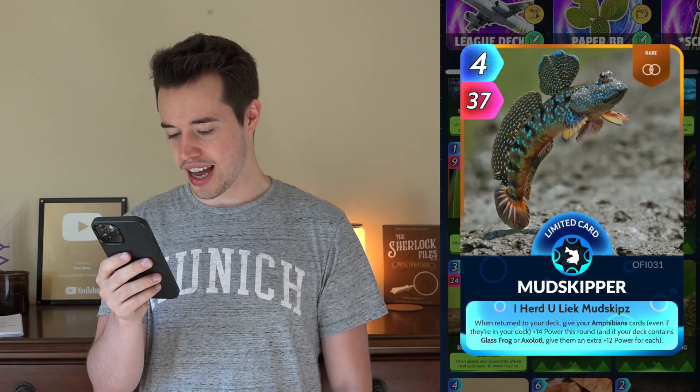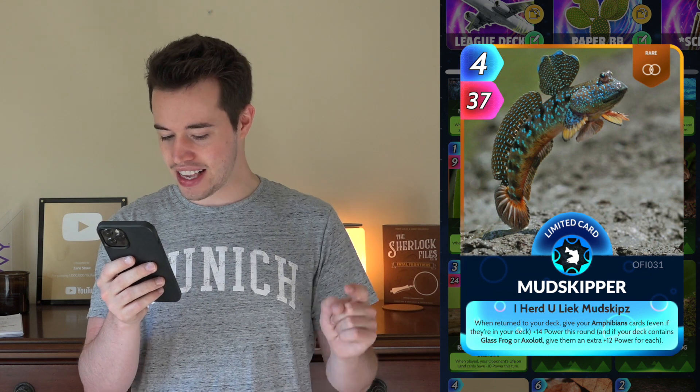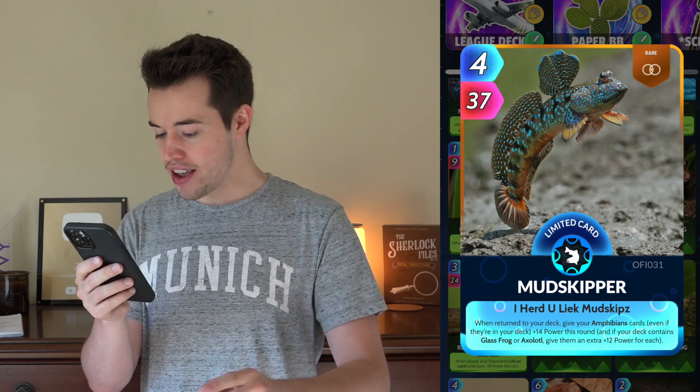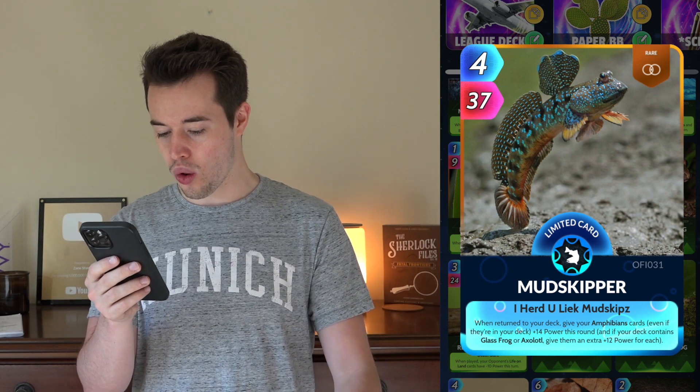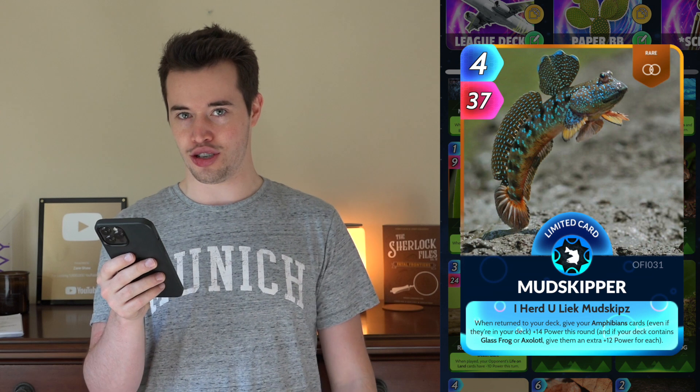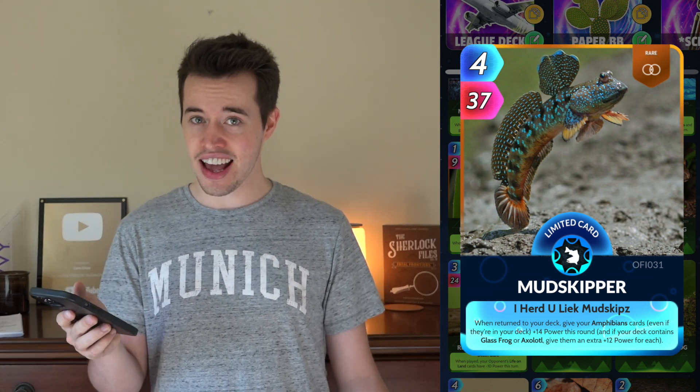Mudskipper. When returned to your deck, give your Amphibian cards, even if they're in your deck, plus 14 power this round. And if your deck contains Glass Frog or Axolotl, give them an extra 12 power for each. Funny enough, this deck is going to have those guys in it.